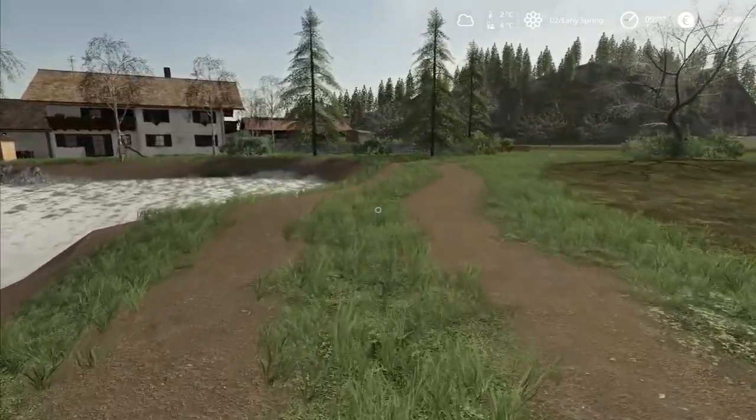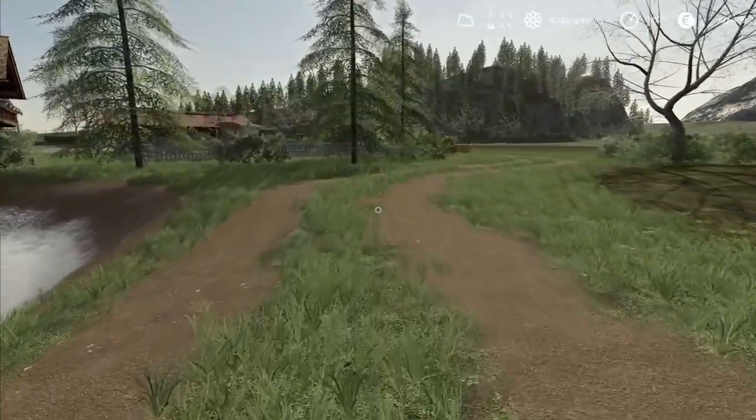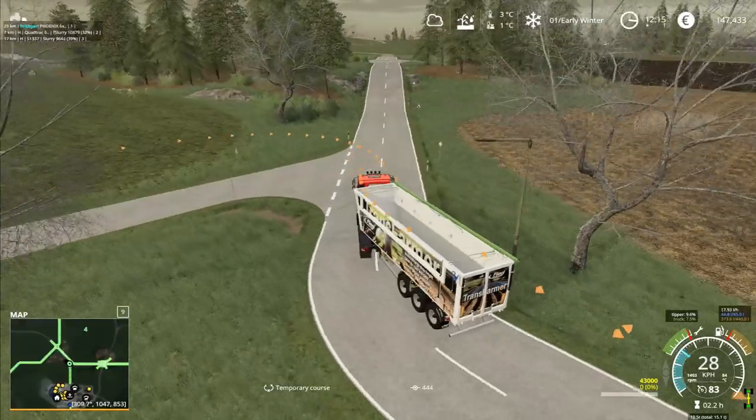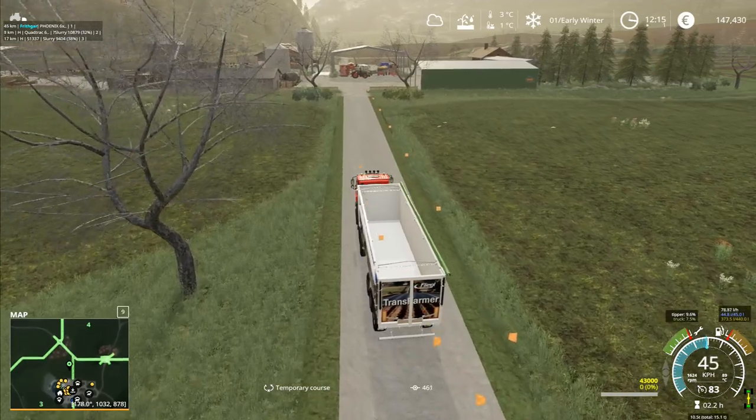Hey folks, it's Frithgar. How you doing? Welcome back to Alps Panorama at the Northern Sea here in Farming Simulator 19. There's a lot of sharp corners to turn when you're doing all this, but I'm hoping that we've got them all okay.